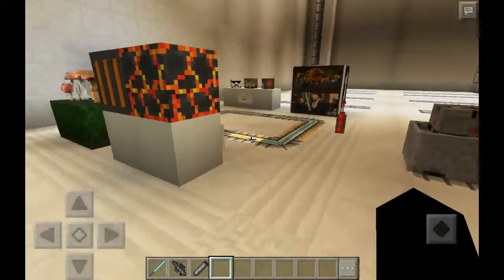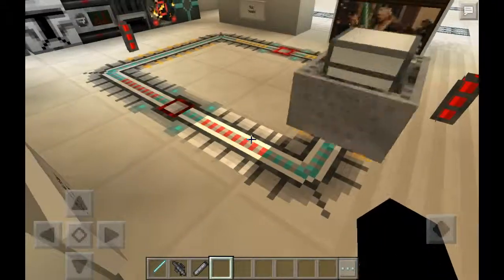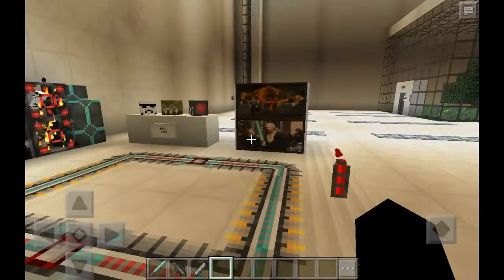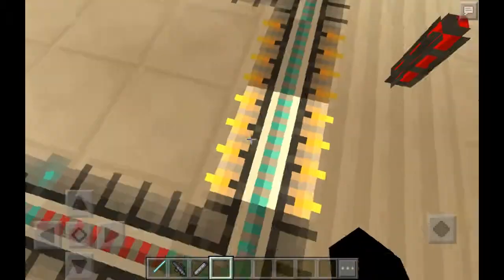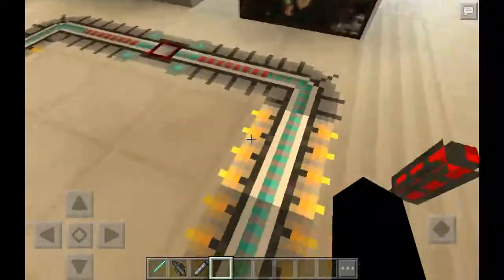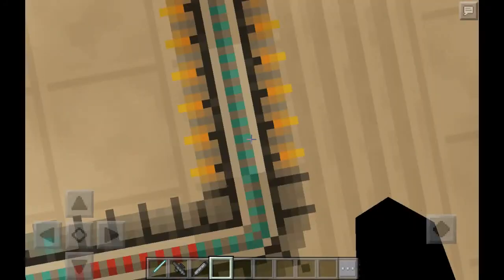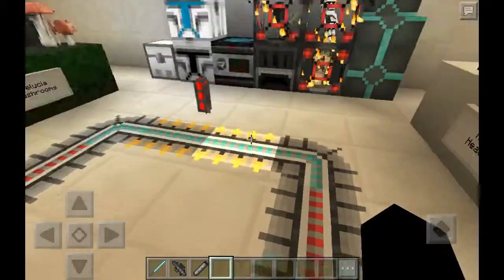The first thing I'm going to show you is these tracks — these are so cool. These are normal tracks, and these are power rails. Yeah, all these things — I don't care too much about them but they're there.